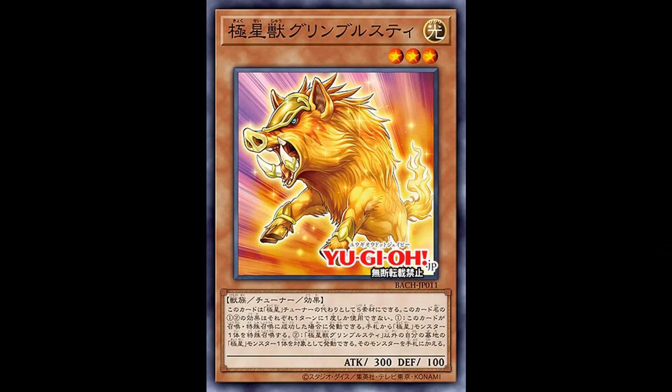We start off with Galen Busty of the Nordic Beasts, a level 3 Light Beast Tuner with 300 attack and 100 defense. Its effect is, when you use this card for Synchro Material, you can treat it as any one of the Nordic Tuners. Your Aziers or Nordic Gods require a specific tuner to summon each of them, so this substitute really helps out.